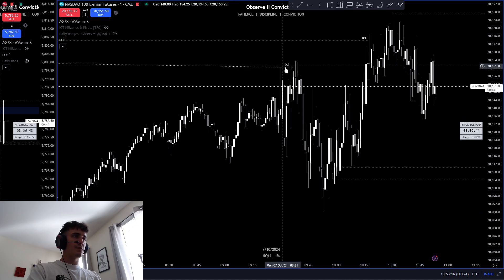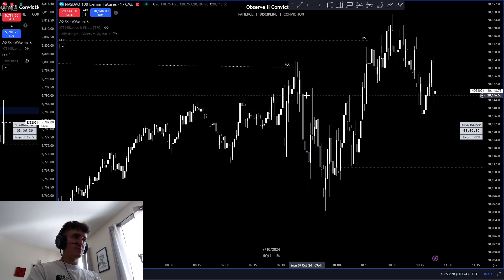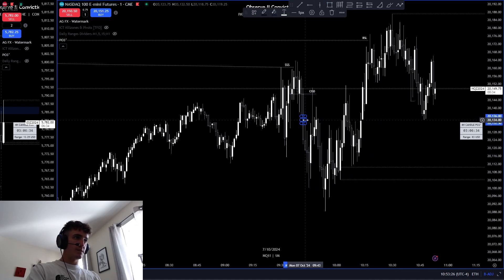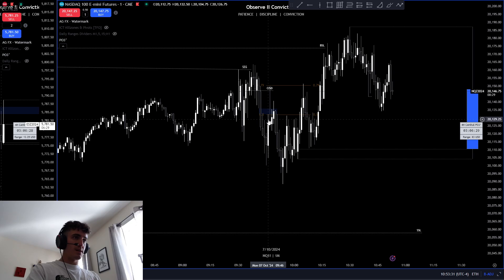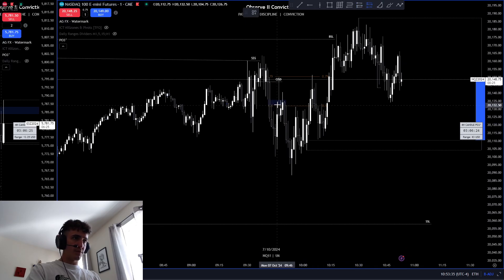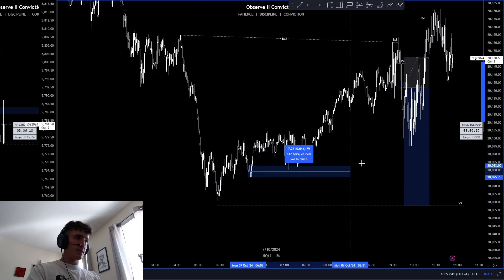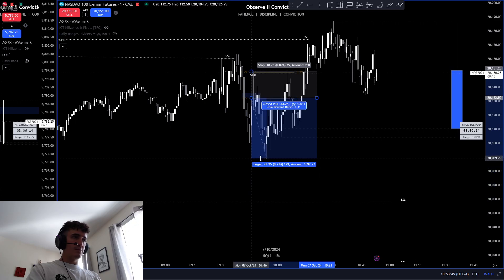You get that clean displacement through these levels — this is your change in the state of delivery. You have imbalance in there, you get good displacement. So I enter right on the pullback to the equilibrium of that range — that sell-off range we had. The 0.5 is where I like to enter. I enter short right here, stops always above that 0.79 level, and I'm targeting down here in this area.